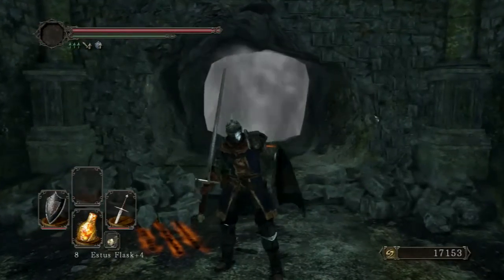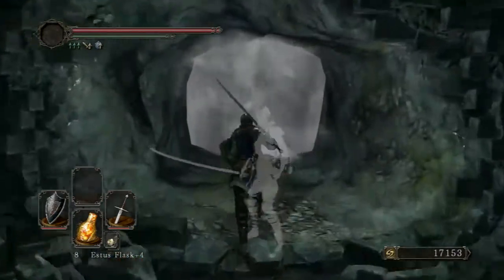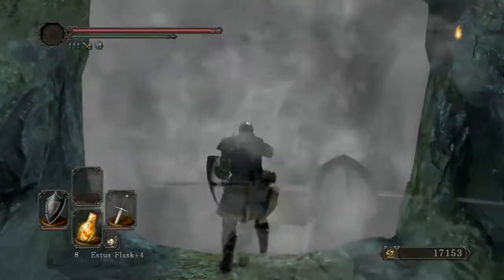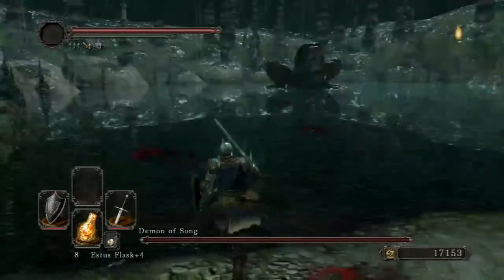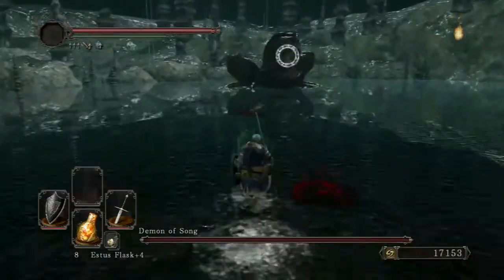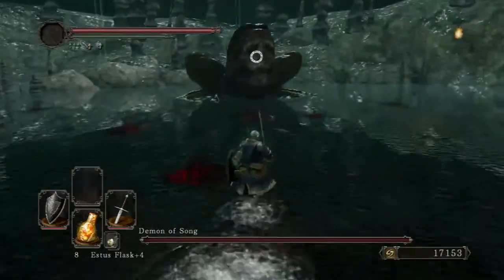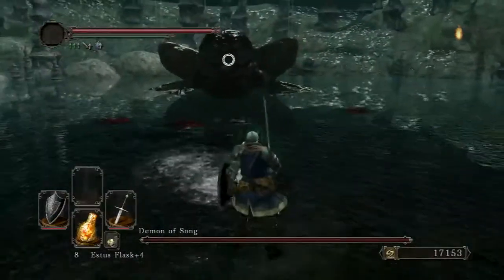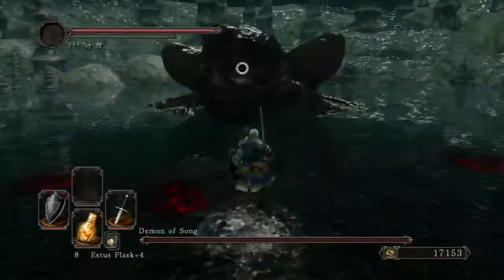Hello everyone, this is Ven and today we'll be killing the Demon of Song. Now I used to be terrified of this boss for good reason. I mean just look at it — it's a frog that swallowed a skeleton. It has giant arms. But he's not a very bad boss.